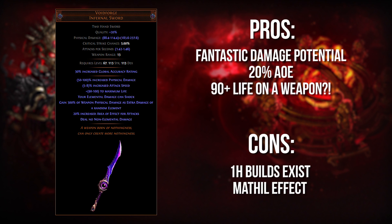The item also has some really interesting utility benefits. First, 20% increased AoE on your weapon — you're not really going to see a lot of weapons out there that give this much AoE and also this much damage. You can also shock fairly consistently if you're playing a build that synergizes with Voidforge correctly. And there's also up to 100 life on your weapon. There literally is no other example other than Starforge of a weapon that gives up to 100 life and actually gives you good DPS at the same time.